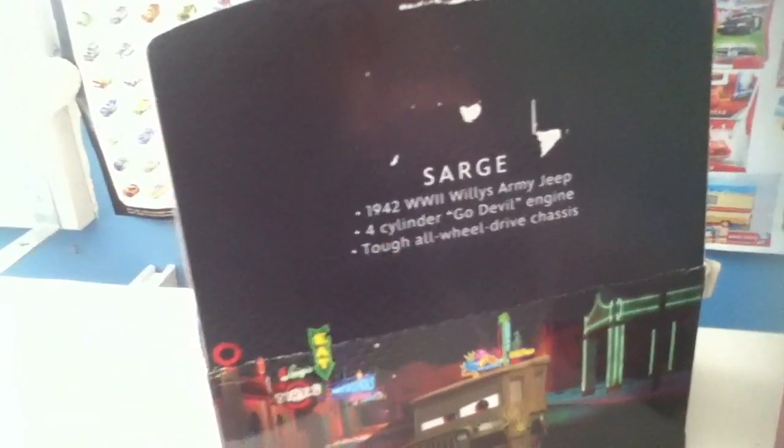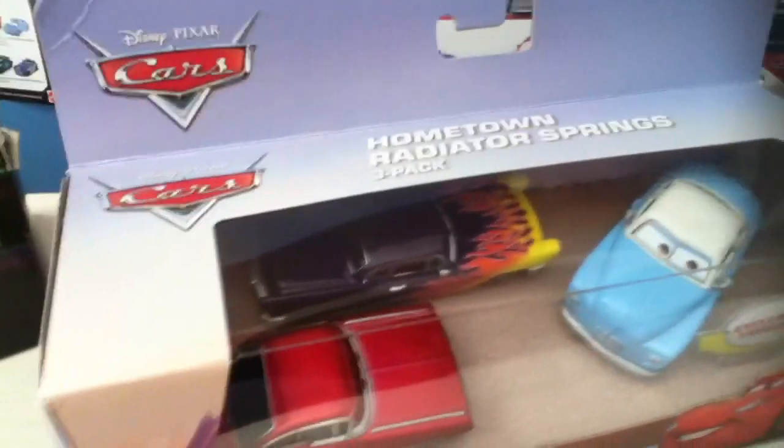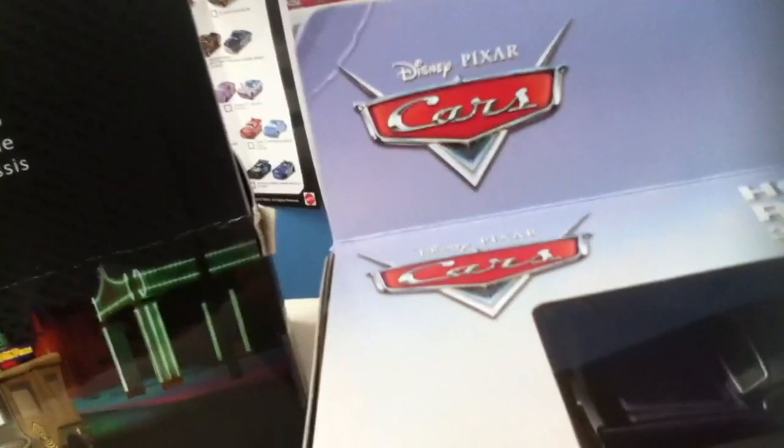It was a pretty great hunt — we found storage from the precision series and the Hometown Radiator Springs pack. No 2018 diecast, but that's always fine because it was nice and surprising to get something else. I'm going to repaint this into a motorhome girl, Ramon into a different Ramon. And that launcher — I found the Cars 3 launchers and freaked out, but they're all McQueen's — that's why this episode is called 'The Great Launcher Disaster.'